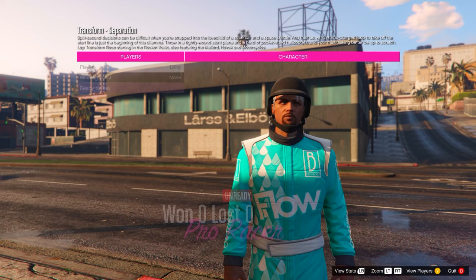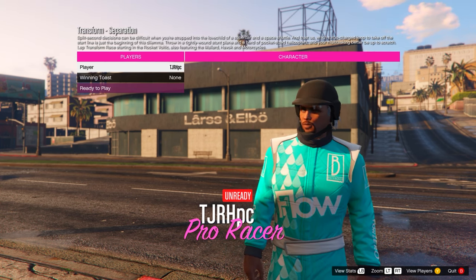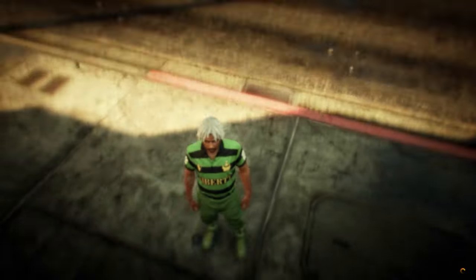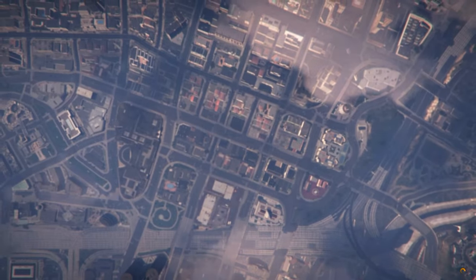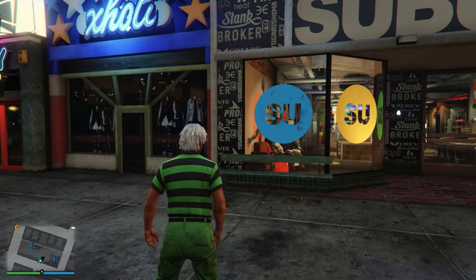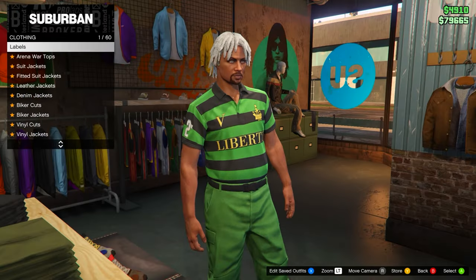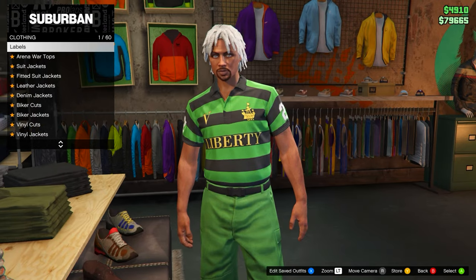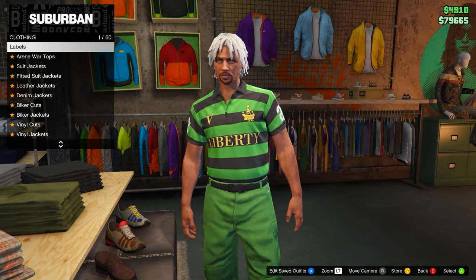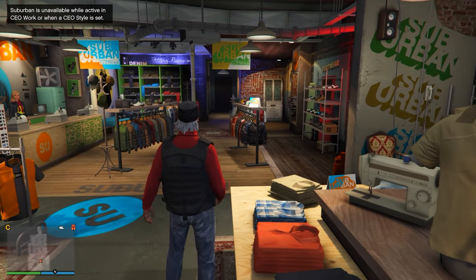In the first menu hit confirm and continue, but in the second menu wait a few seconds and then quit. When you load in, go into the clothing store and press right D-pad onto any menu. Wait until you get kicked off the menu. Once you've been kicked, retire from your CEO.